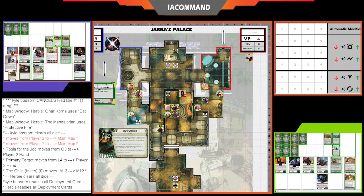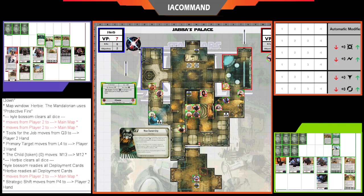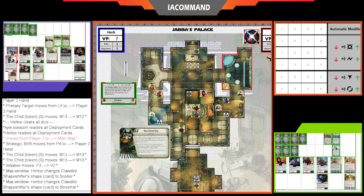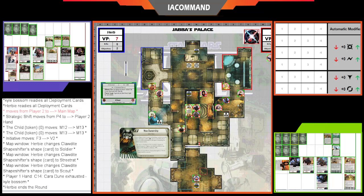Going into Round 2 — one of the Pathfinders jumped down the trapdoor by Jabba's throne to the Rancor Pit, taking the stash, giving Kyle four victory points. Herbie uses Black Market to reveal Strategic Shift, spending one VP to buy it. The Claudite switches to Scout form. It's Kyle's initiative.